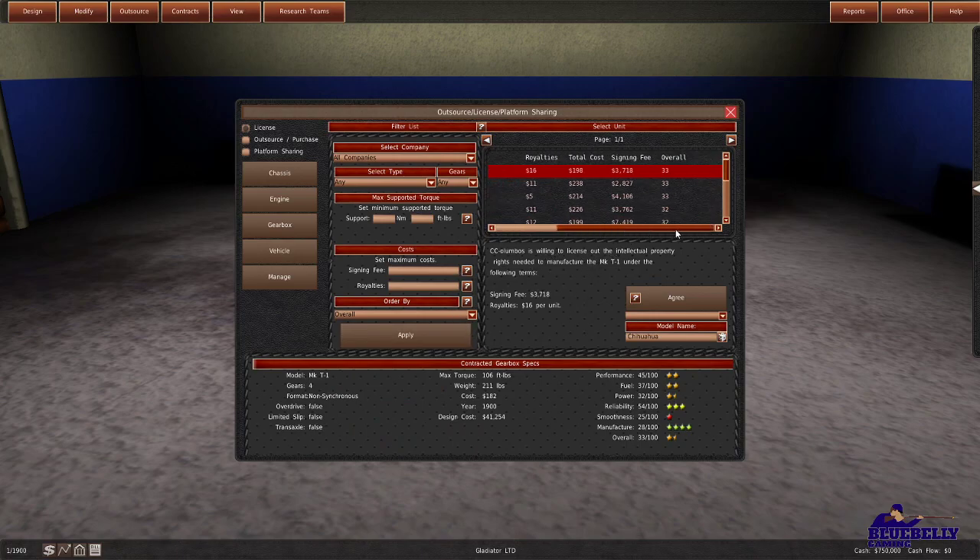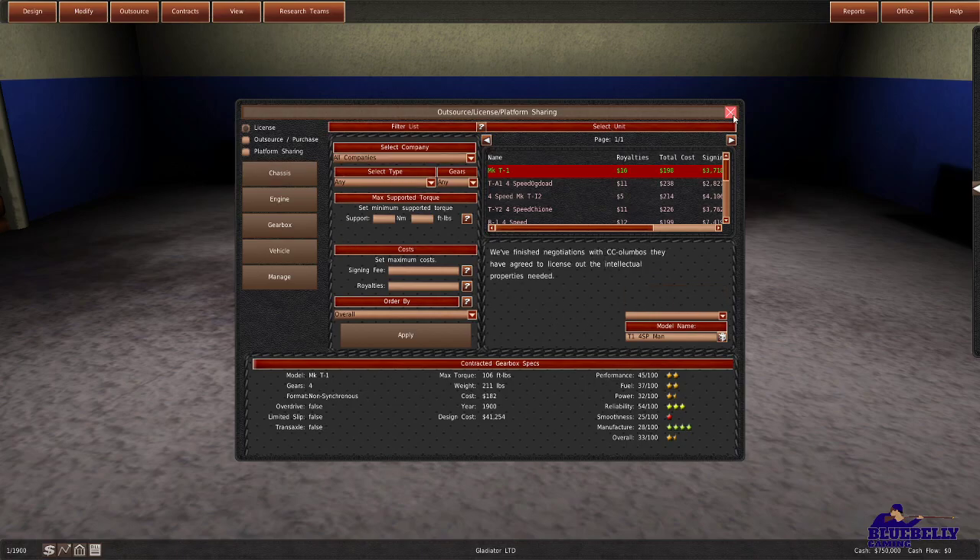Now let's go ahead and select a gearbox — if you're not too familiar with cars, a gearbox is just what you use to change gears. Here's one with a slightly higher royalty. I feel like we're splitting hairs between these — how many are we really going to sell? We want the lower royalty or the higher royalty with the lower signing fee. I'm going to go with the Chihuahua T1, four-speed manual, since we don't have any automatics yet.